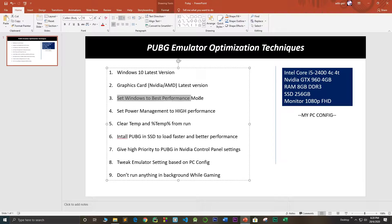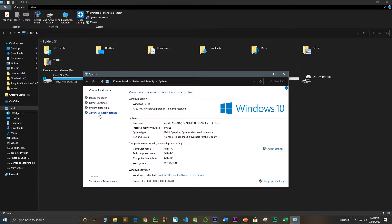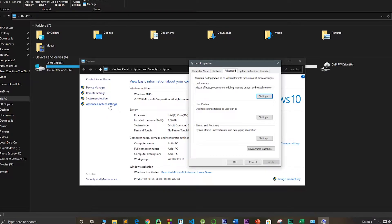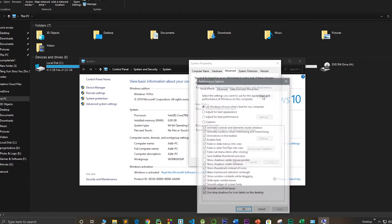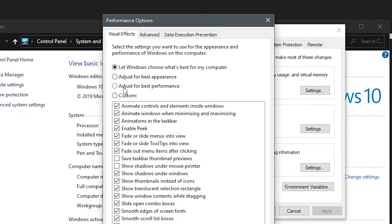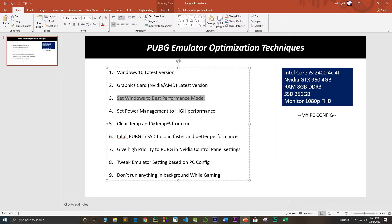Next, you need to set your Windows to best performance mode. Right-click your mouse, go to Properties, and go to Advanced System Settings. Click on the Advanced button. Under Performance, you'll see visual effects, processor scheduling, memory use, and virtual memory — click Settings. Here you have the option to set your performance options. Select 'Adjust for best performance' and click Apply, then click OK.